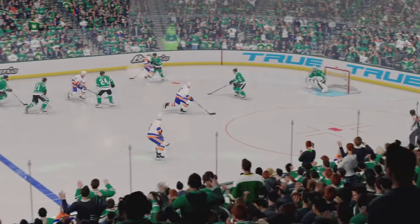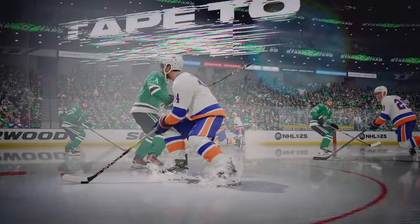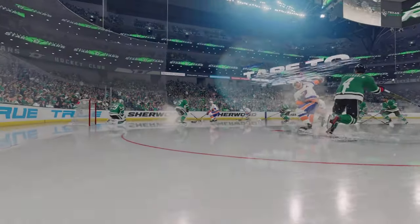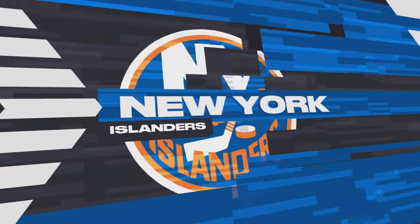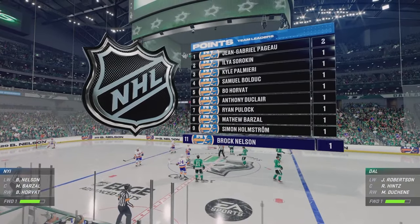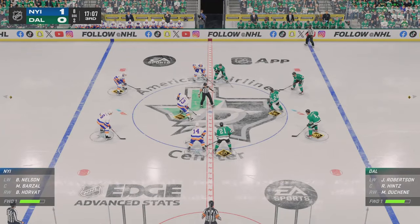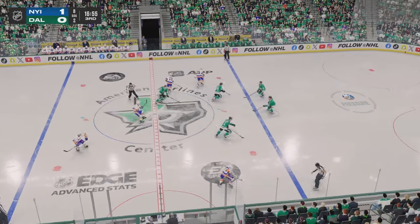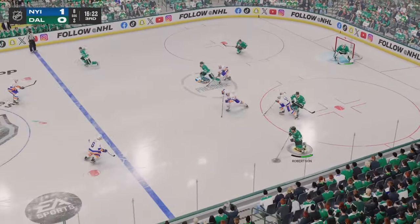Coaches are always harping on pass execution, and this is a clear example. When the pass is quick and it's on the tape, on the money, it finds the back of the net. The Islanders have been pressing all night long and they smile straight on through with the first big one. I really like the resilience they've shown throughout this game, James, because they should have scored by now. With the possession time, they have owned it in terms of that metric — but they found a way to work with and off the puck, and they're finally rewarded for their efforts.